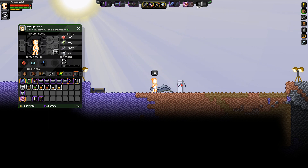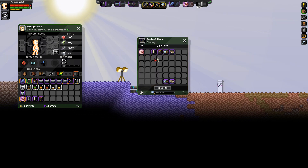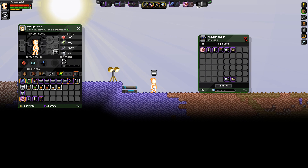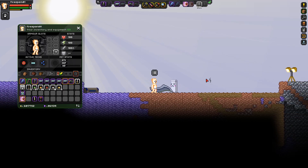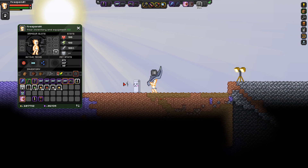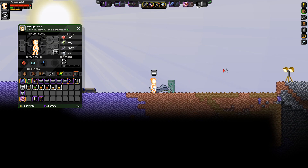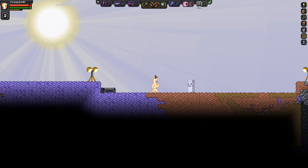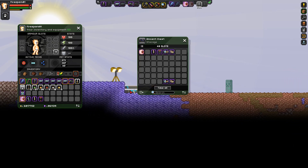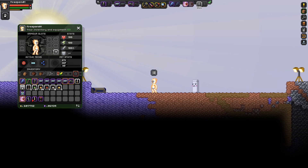On to the upgraded doom claw — it looks quite different now, getting a new color and the slime-like visual effect. A full hit now does 46 damage — same drawback time but 46 is impressive. The secondary does 4 damage. The original did 26 damage and 2 on the secondary, so you gain 20 damage on the primary and double the secondary damage. That's pretty solid.